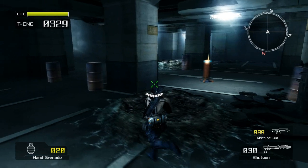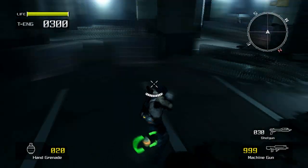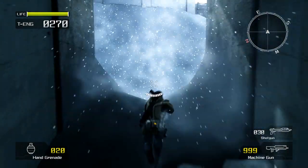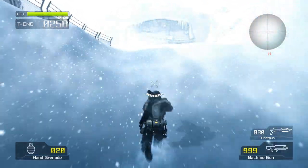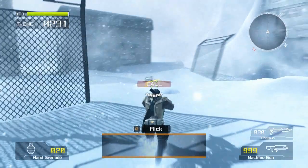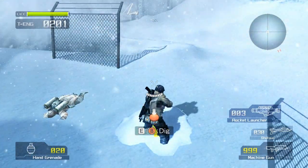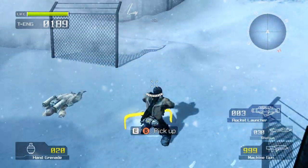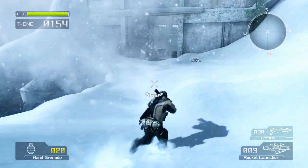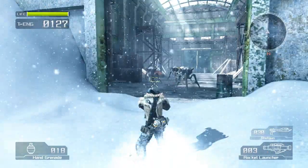Guess I'm supposed to use my machine gun more often. Come on, pick up the nades. I guess 20 is — oh, I see, yellow means I'm full. Didn't get turned around, did I? Obviously not. Equipment like weapons or even VS might be buried underneath the snow, but it's pretty easy to see when — oh, I have to hold it down? Oh, I have to tap it. No thank you. Although I'm probably going to have to use it because there's going to be some creature that needs me to use it. What? Is that as far as you can throw? That'll kill them all. Or not.